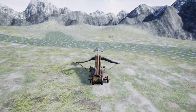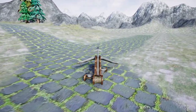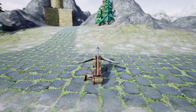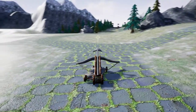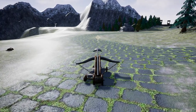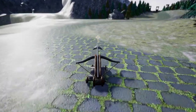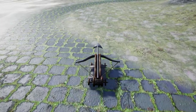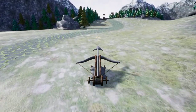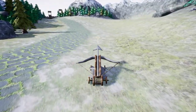I certainly do intend to add a lot more diversity to this landscape — some more trees, rocks, that kind of stuff — just to make the level a little bit more interesting. I do plan to make several different maps with different types of terrain. Maybe do some islands, peninsulas, any kind of geographical landscape that would add a little bit of diversity and just give the player something new to look at.